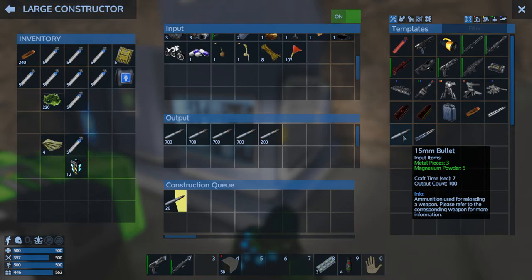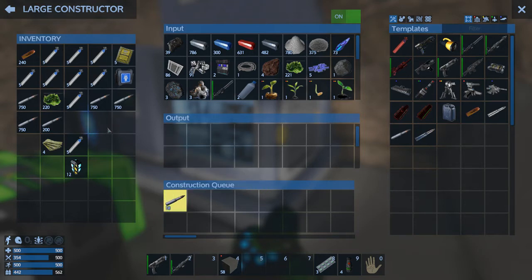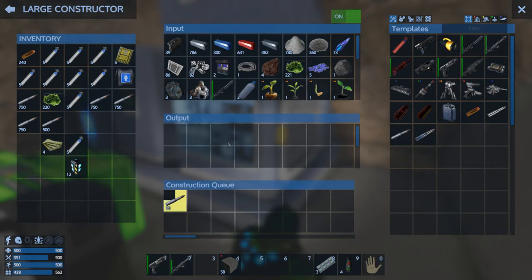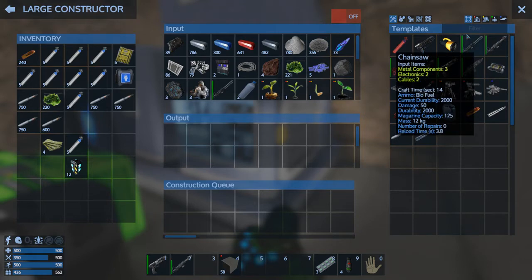Let's queue up some more bullets. I need biofuel — let's do biofuel, one, two, three, four at least.